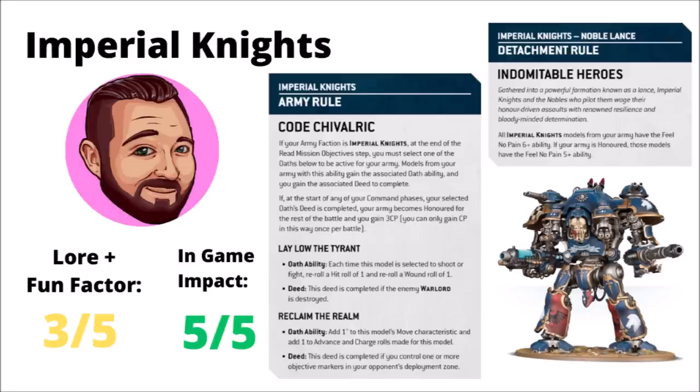The Code Chivalric is certainly looking like a very solid rule overall — both buffs are very powerful depending on what flavour of knight you'd like to go with, and I thoroughly enjoy how the detachment rule itself is baked into succeeding in your quest. For lore, I'd also rate it a 3 out of 5 — knights embarking on their noble quest and being rewarded for doing so is just a very fluffy and classic knight thing to have. For power, I would go a full 5 out of 5. Knights already are hitting on 3s, so a re-roll of ones to hit and wound as a buff is already quite substantial, especially when it is army-wide. A heavy increase in durability plus CP being at a premium means completing your quest is basically a way to really become a problem in the later half of the game.